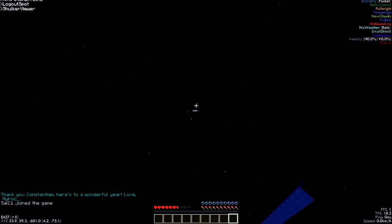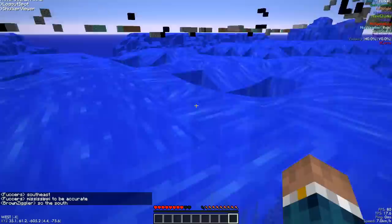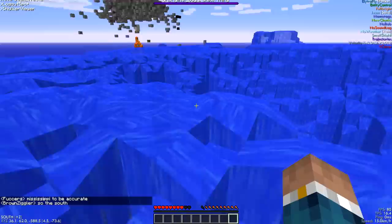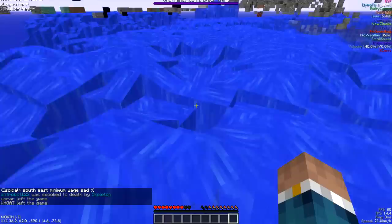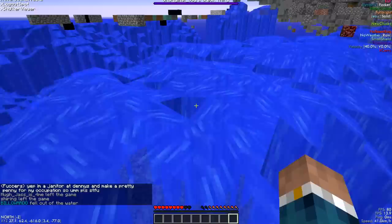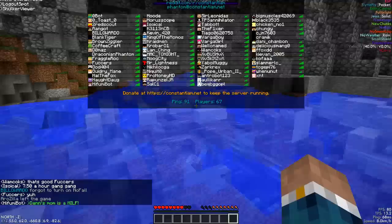I've heard a lot of good things about Constantiam. I spawned on a water cube, pretty close to spawn, about 600 blocks away. I logged out in a random ice road in the Nether. I actually was on here a few weeks ago for a spawn mason meeting. I wanna find an ender chest because I believe I have some items.